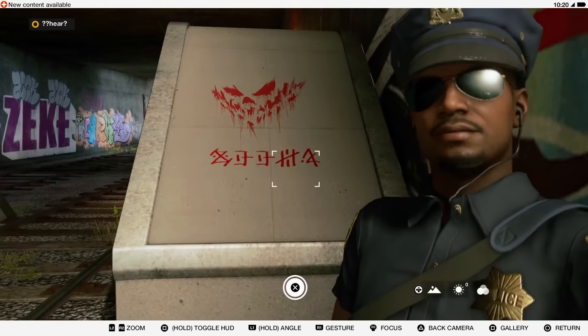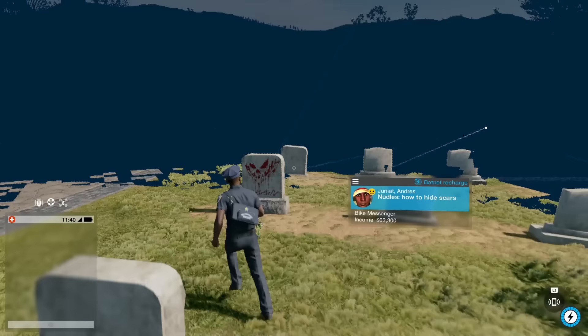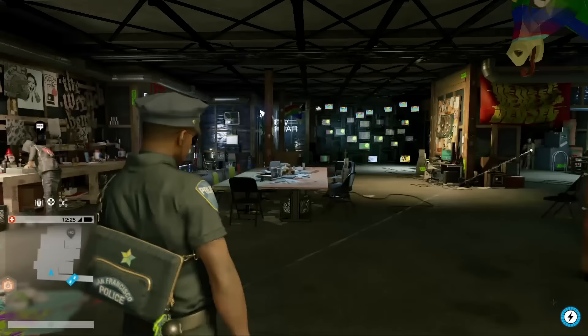Then turn off nethack and take a photo of the markings in-game. Onto the final symbol location — you'll need to go to the cemetery, which is located right here on the map. Repeat the same steps as the last three symbols. You'll know you're doing it right when dialogue happens after taking a picture of the markings.